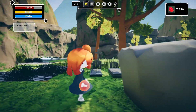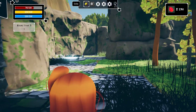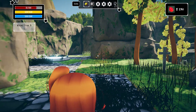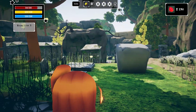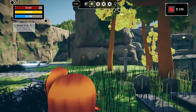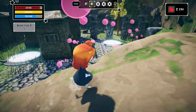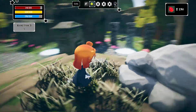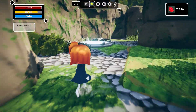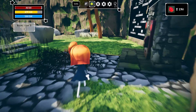So we hold the right mouse button and then left mouse button to shoot I guess. This takes some amount of energy but a very small amount and it recharges like instantly. This bigger one takes a lot more energy. We can shift to run, and it looks like there's a stamina meter type of deal.